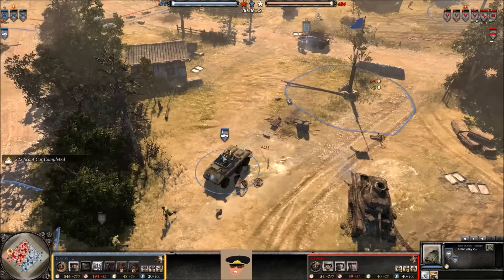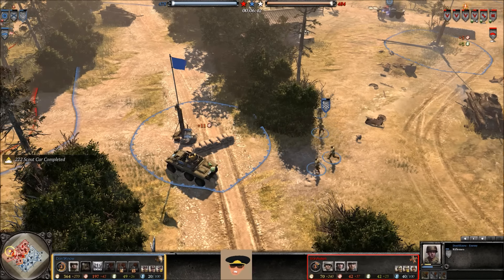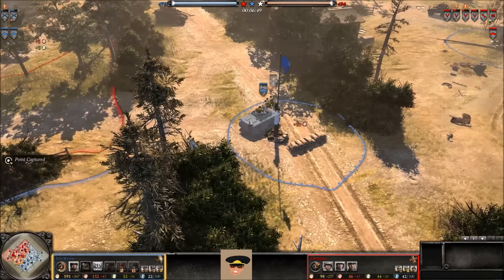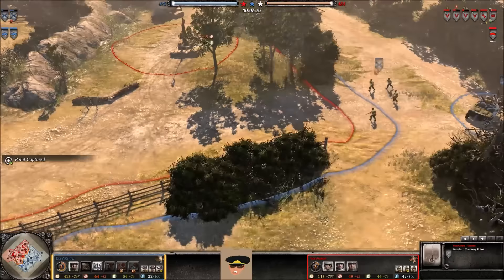These Riflemen are in bad shape — tons of losses for the US Forces already. Now another M20 utility car is out on the map, which is very interesting. Two M20 utility cars — you do not see that every day.